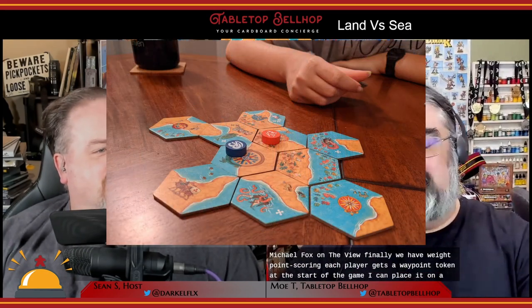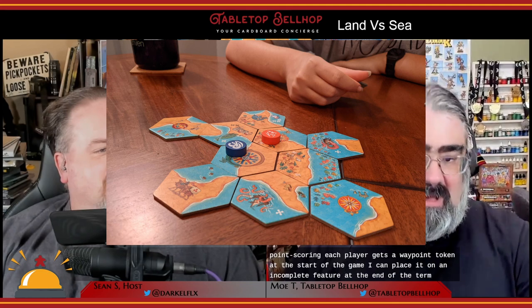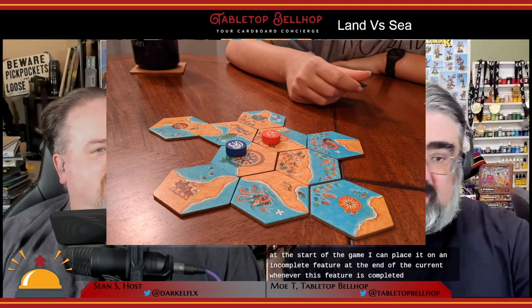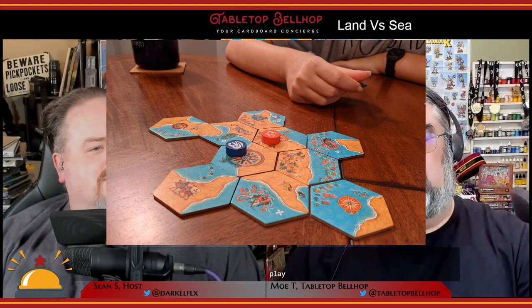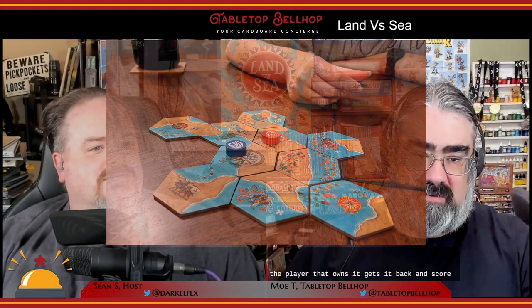Finally, there is waypoint scoring. Each player gets a waypoint token at the start of the game and can place it on an incomplete feature at the end of their turn. Whenever this feature is completed, or the tile containing the counter is surrounded on all six sides, the player that owns it gets it back and scores one point. Remembering to put it back out when you've collected it is something you really need to do to maximize your scoring potential.